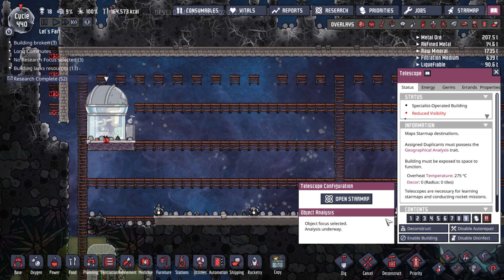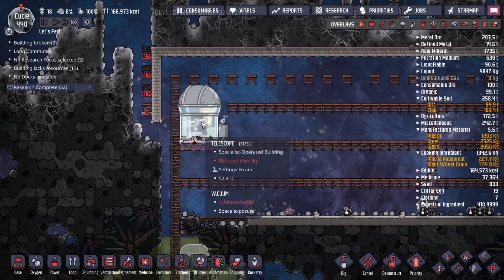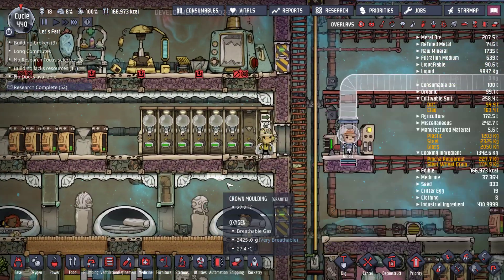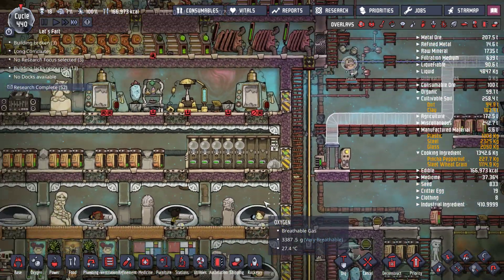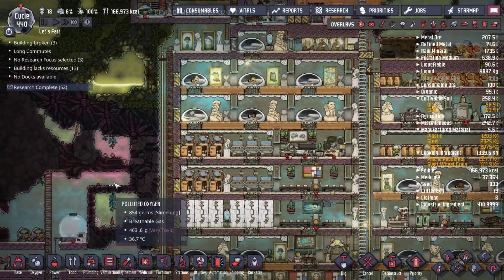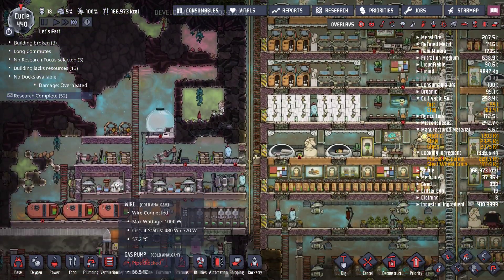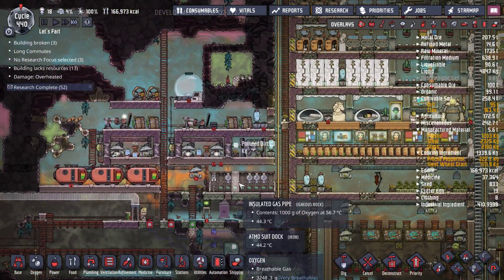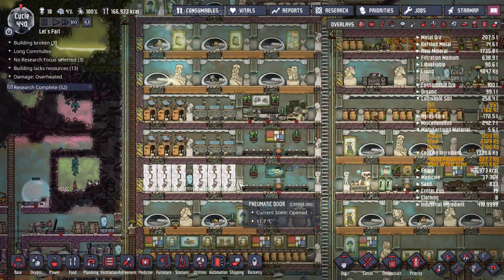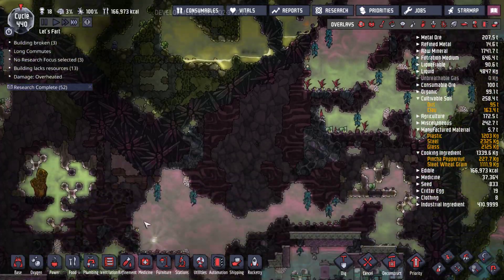I don't know why this isn't working — it's reduced visibility, but it's still usable. No docks available. So we are going to have to either keep these guys separated or occasionally deliver docks. Overheated — oil refinery overheated.